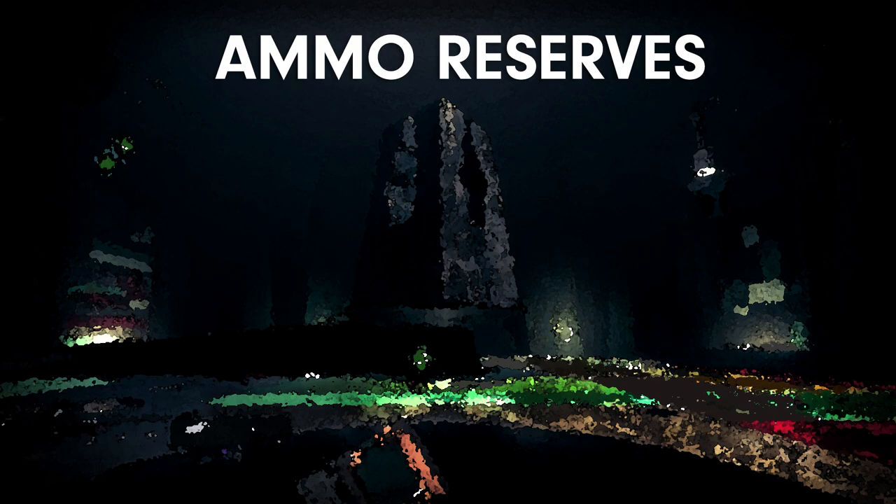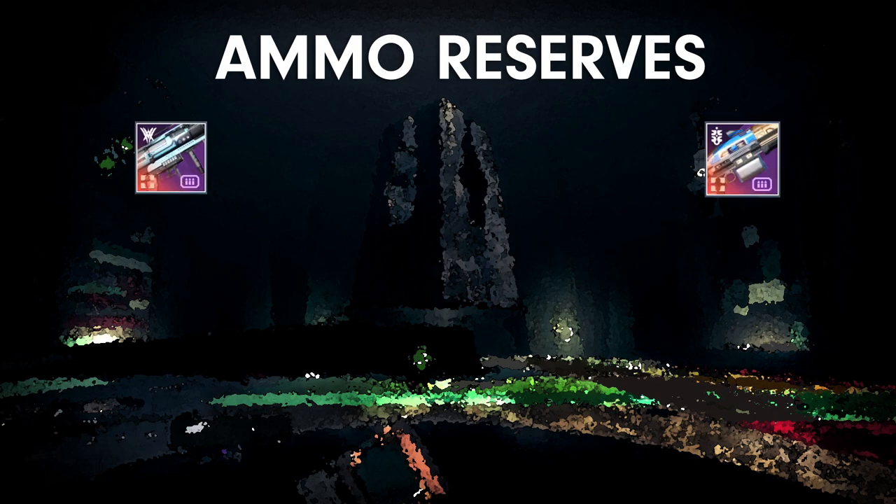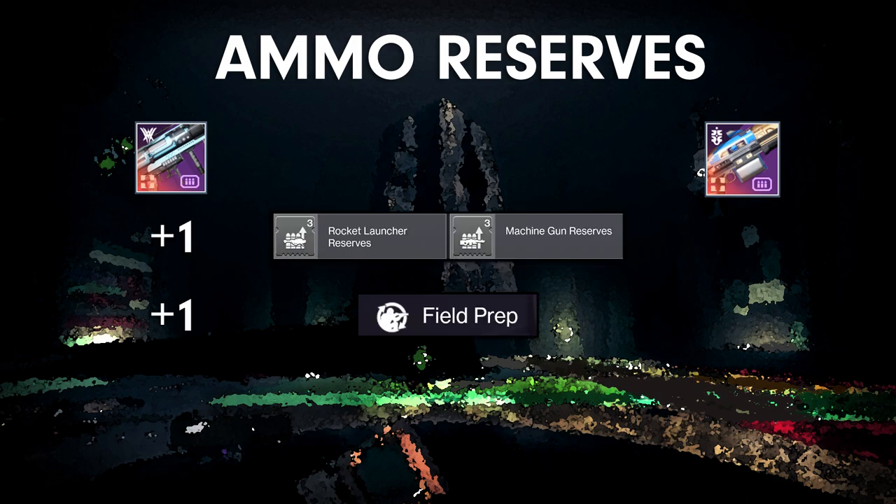First, ammo reserves. The amount of ammo you get varies between weapon types. On rocket launchers, you get the same level of benefit as a reserves mod or the original Field Prep — one extra rocket. This is great, as there are plenty of situations where every rocket counts, and doubling the benefit of the regular Field Prep perk is plenty to justify the crafting cost.